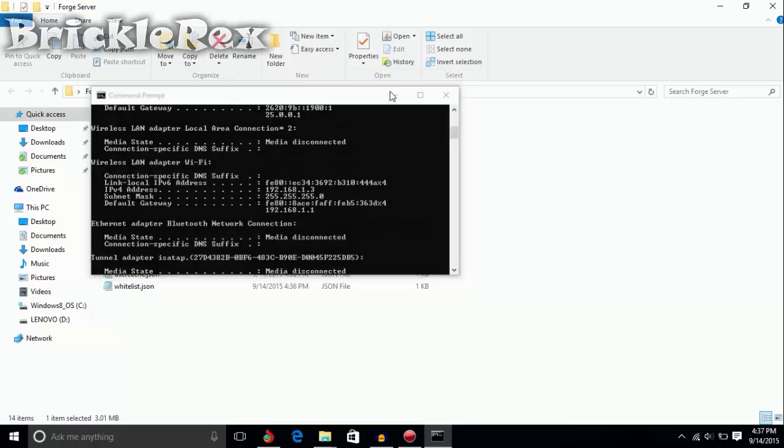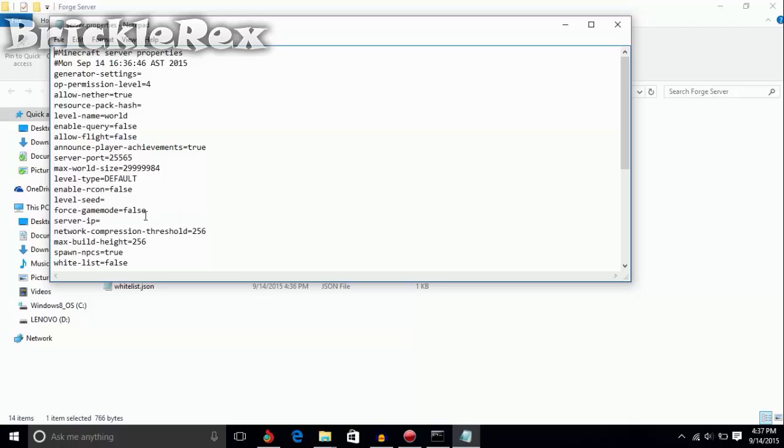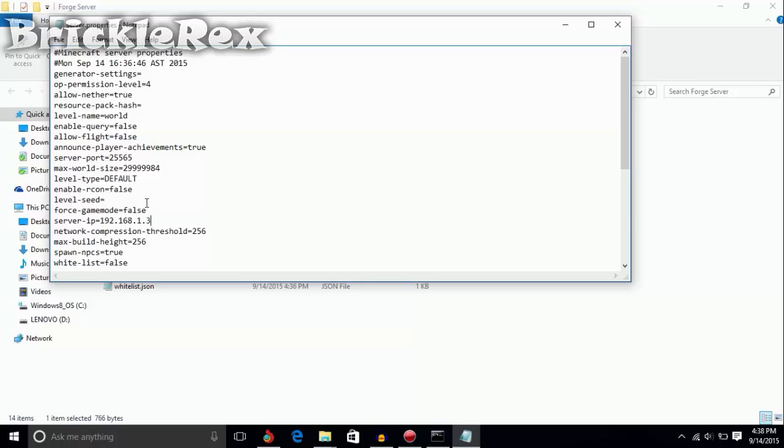Now minimize the console and open the server.properties file that was created before. In front of 'server-ip', put that IPv4 number in. Then go down and set 'online-mode' to 'false' so your cracked Minecraft friends can join, and you yourself can even join.